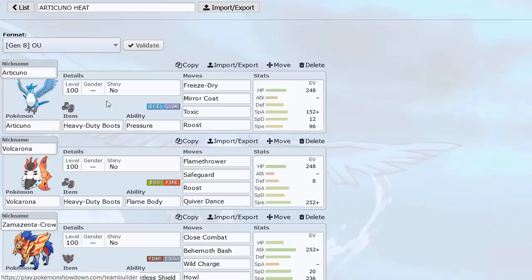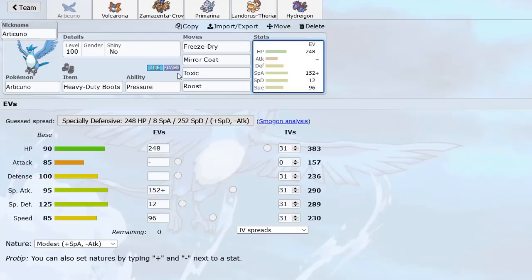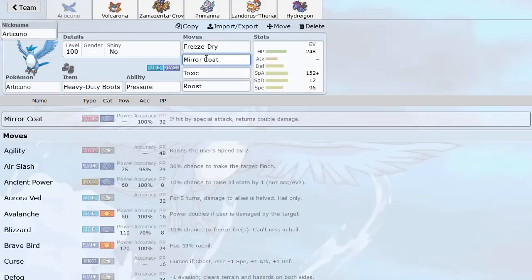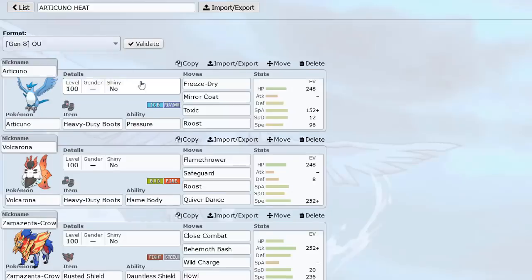Take a look at the team though. We got Articuno with the Heavy Duty Boots so we don't take 50% from Rocks, of course. And Miracoat — I have to tell you about this move, because this Pokemon has a pretty good Sp. Def: 125 Sp. Def and 90 HP. You're able to tank things like an attack from Coco and Miracoat, you can tank a Specs Draco Meteor. But most importantly, you can tank Magma Storm from Heatran and knock it out with Miracoat.